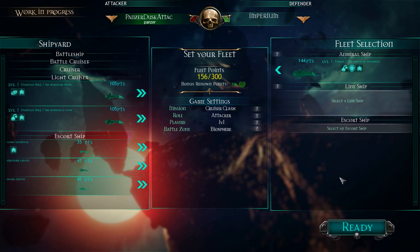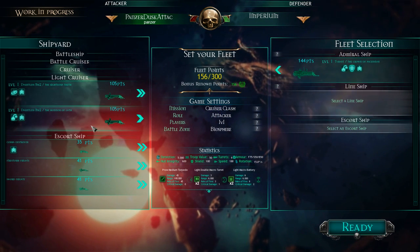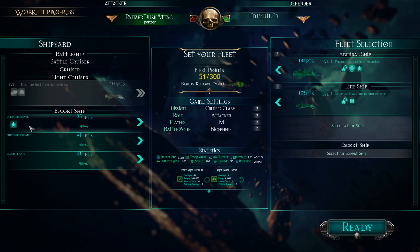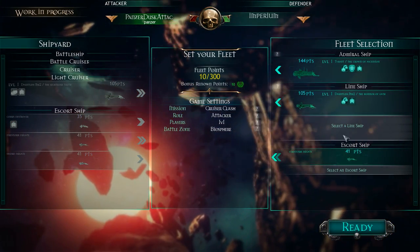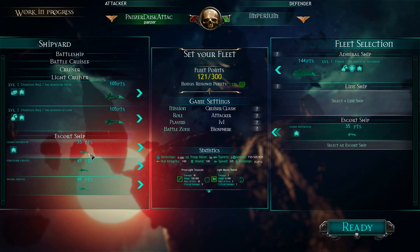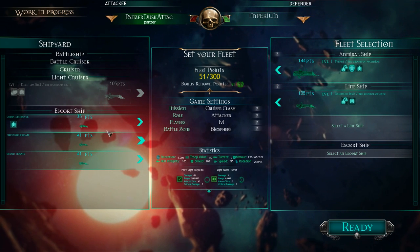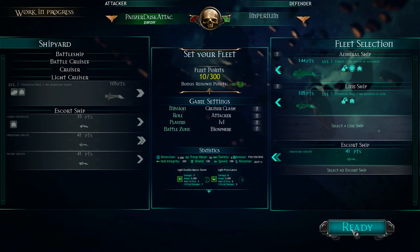So I can put the cruiser here, and then add a ship of the line — our Dauntless Mark II. And then we've got space for escort ships. I probably want a Firestorm to do more damage. The Cobra does have torpedoes, but I think in this case I'm just going to take a Firestorm with me. And then we ready up.